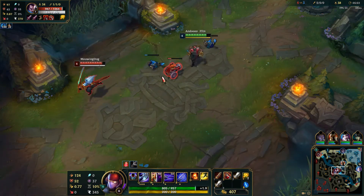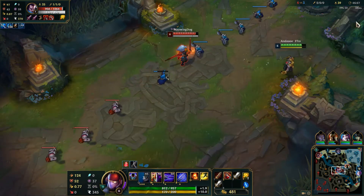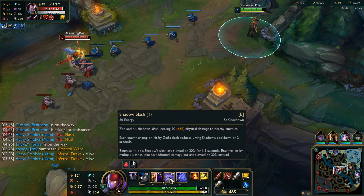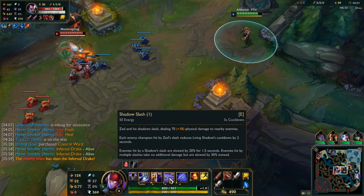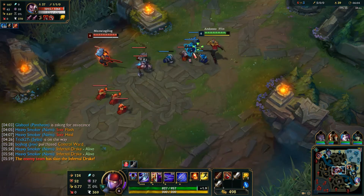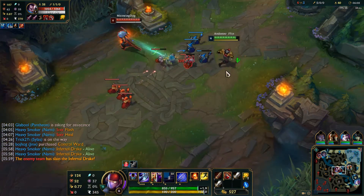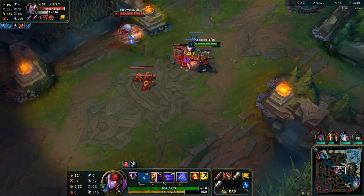There's a little shuriken thing over his head — is that a bug or did they change that? Yeah, they did change that on Zed after — I only noticed when they did that rework, I should have been reading the patch notes.